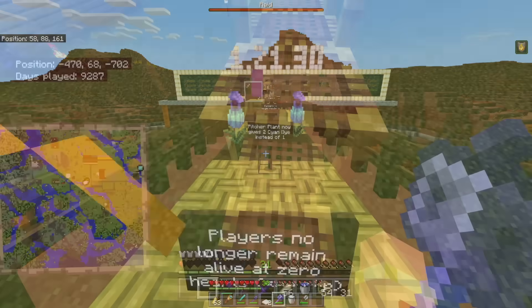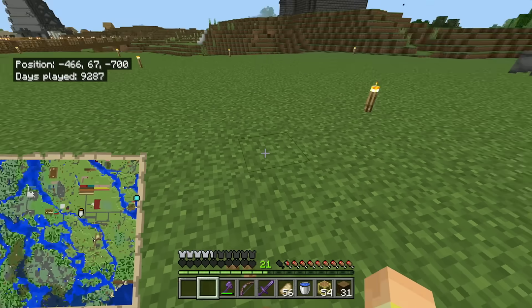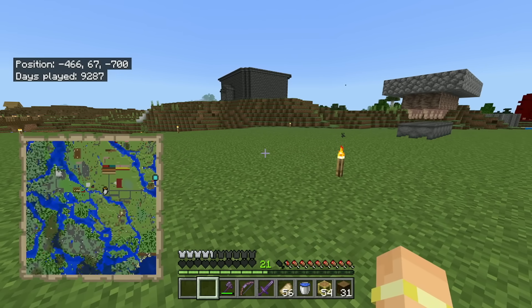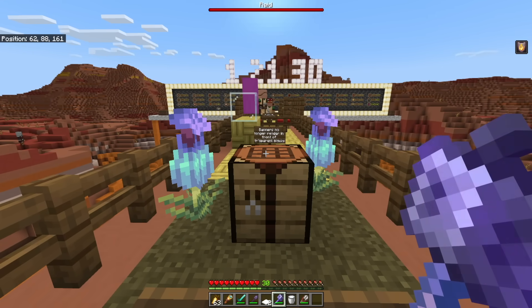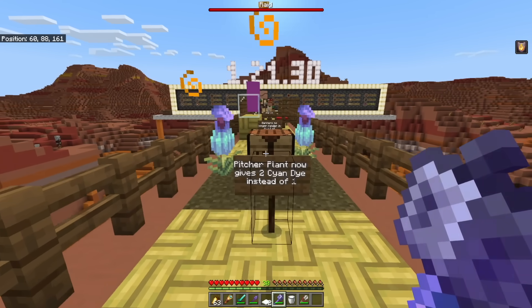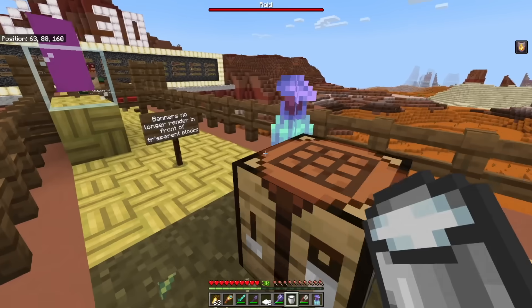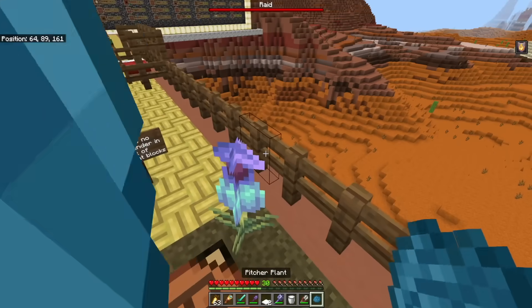Players no longer remain alive at zero hearts. One of my favorite silly things is that Minecraft was undercounting your health by half a heart sometimes, meaning your life could be saved by accident — like how a fuel gauge reads zero long before the tank is truly empty. That's been fixed. Also the pitcher plant, one of the two sniffer plants, will now give you two cyan dye instead of one — a nice improvement.